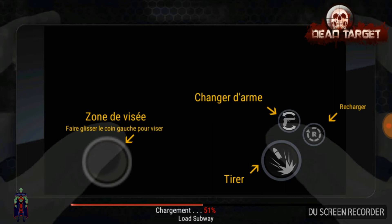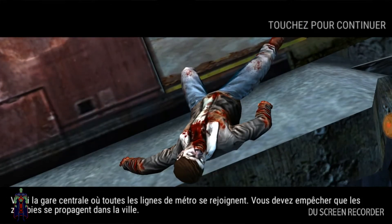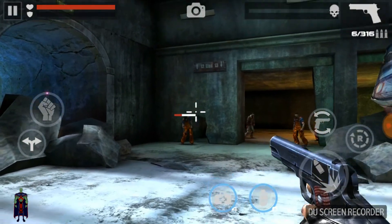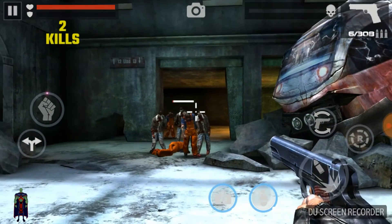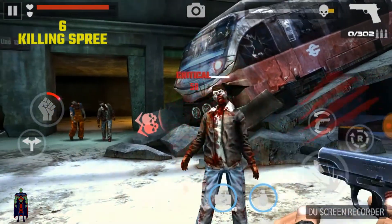Je vais vous montrer ce que ça donne. Graphiquement il est vraiment pas mal. Il y a environ plus de 10 millions de téléchargements à l'heure actuelle. Je vous laisse la petite cinématique. L'histoire du jeu, c'est que suite à des produits chimiques, il y a eu une attaque de zombies — c'est un peu le scénario classique. On va se concentrer et essayer de faire des headshots.